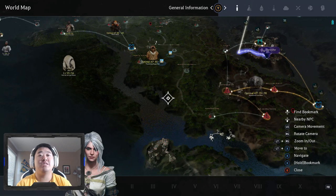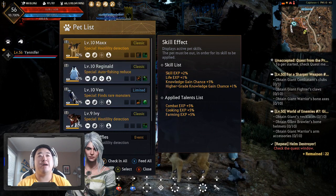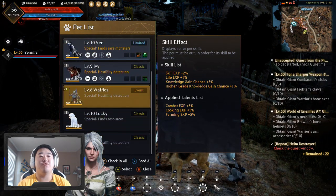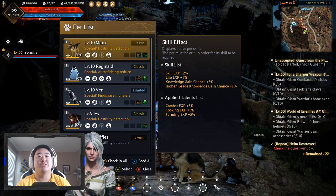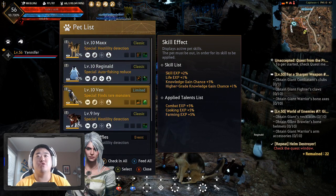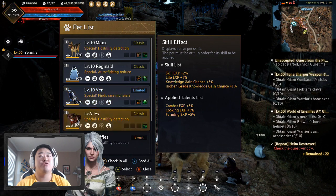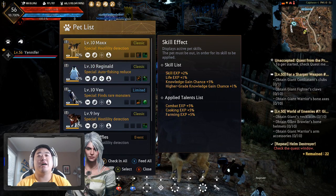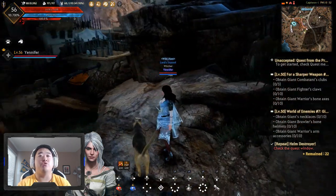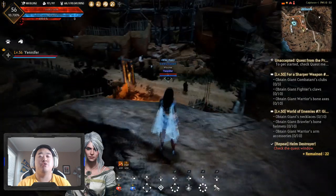Moving on to pets — if you're going to buy anything from the Pearl Shop, I suggest getting pets first. Make sure you have 4 pets. They're really important: they pick up items automatically and give bonuses to things like knowledge increase, life XP increase, and more. They have special skills like hostility detection, finding rare monsters, and auto fishing reduction. Most importantly, they loot everything for you — you don't have to manually hold Y to loot on your own.